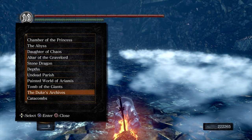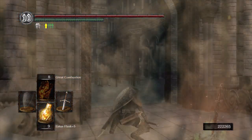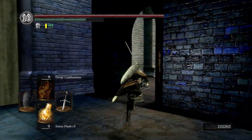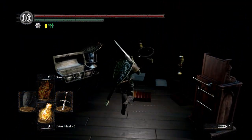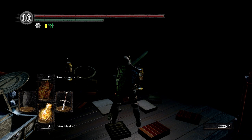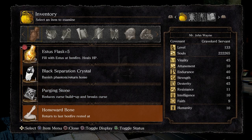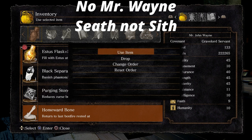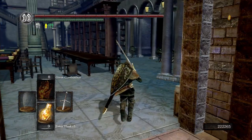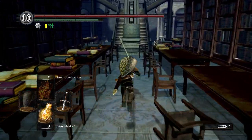We're going to sit at this bonfire and we're going to go over to the Duke's Archives to talk to Big Hat Logan again. He says: 'Who are you? Stay clear, stay clear of my work! Curses upon you, how dare you disturb me!' So Big Hat Logan has obviously lost his mind. We're going to use our last homeward bone to go back to the boss arena where we fought Seath, and then we're going to come back to the Duke's Archives. The reason we did that is so the quest will continue for Big Hat Logan.